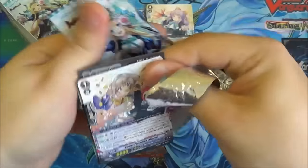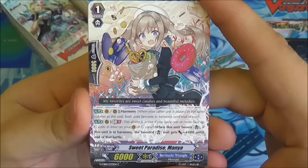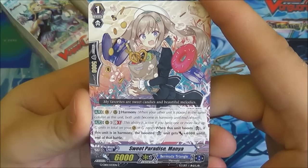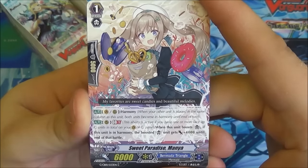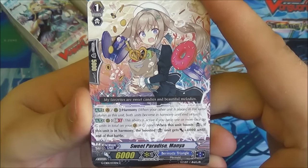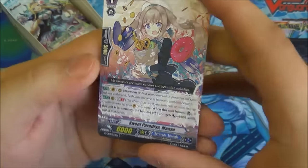And another group card. First of the top: Sweet Paradise Mania. She's got the new Harmony ability — when another unit is placed in the same column as this unit, both units become in harmony until the end of the turn. Not a problem, because you can usually bounce Triangle units a lot and get that harmony back.